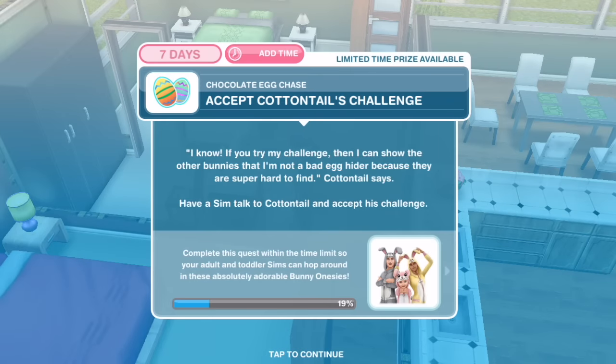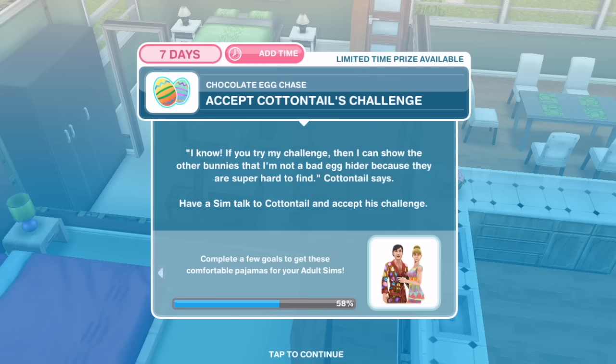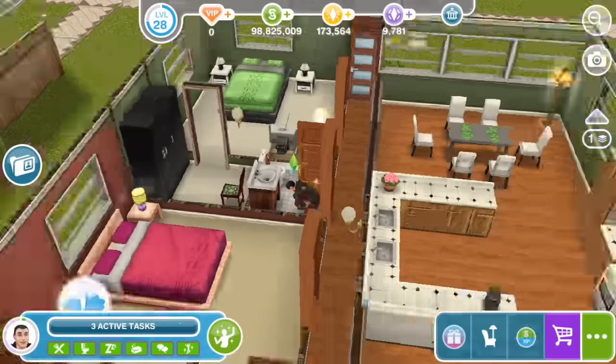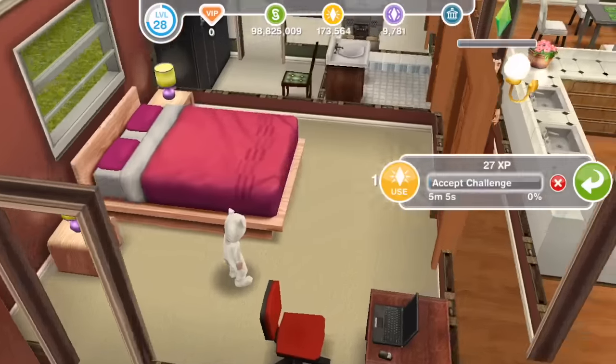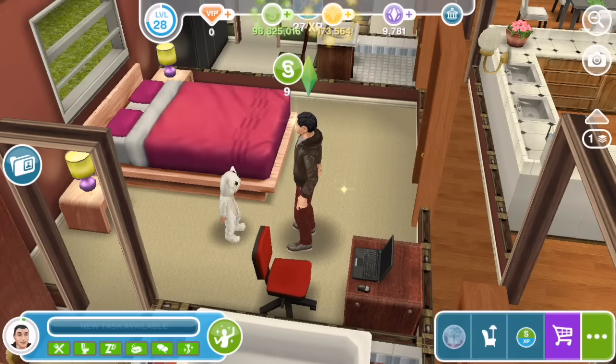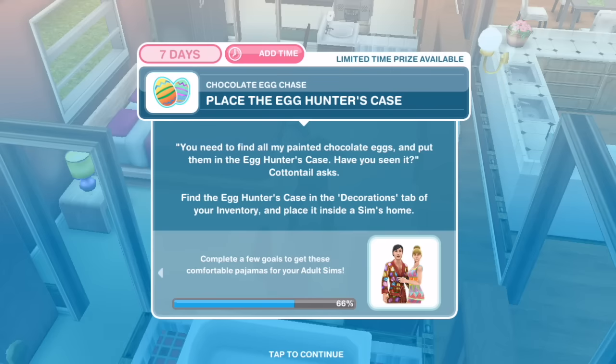Accept Cottontail's challenge. 'If you try my challenge then I can show the other bunnies that I'm not a bad egg hider, because they are super hard to find,' Cottontail says. Have a sim talk to Cottontail and accept his challenge — five minutes. What a nice short task! Next: Place the egg hunter's case. 'You need to find all my painted chocolate eggs and put them in the egg hunter's case — have you seen it?' Find the egg hunter's case in the decorations tab of your inventory and place it inside a sim's home.